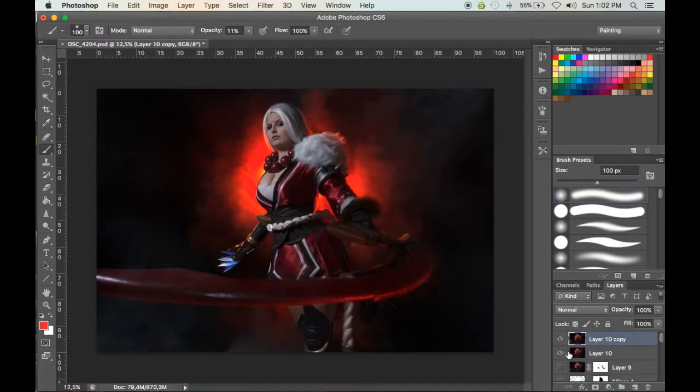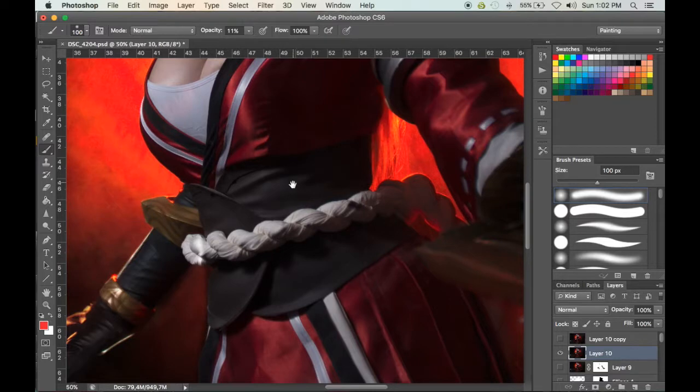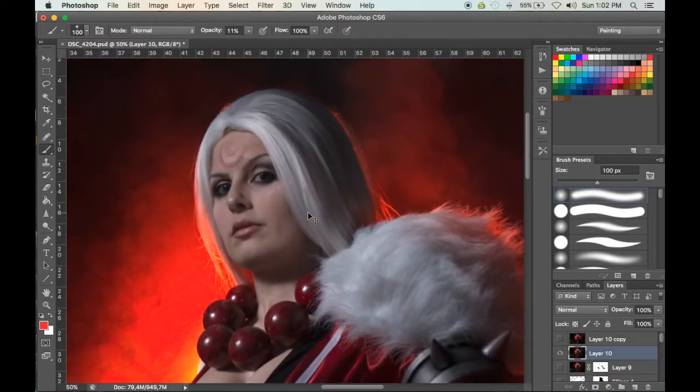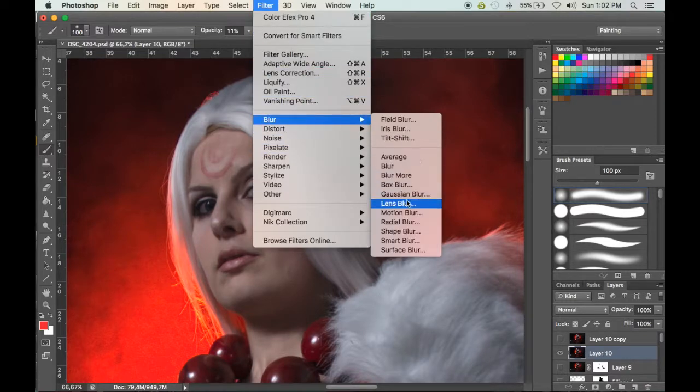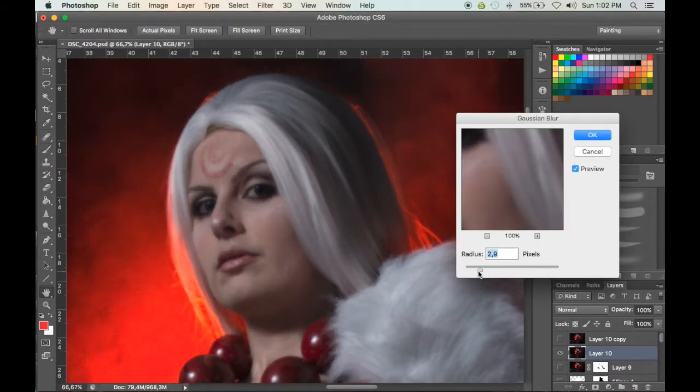I'll duplicate by dragging it over to the new layer box so I have two copies, then I put the top one off and go to the bottom one, zoom in on the face so I can see the detail. Then go to Filter > Blur > Gaussian Blur, and blur it just until you lose the detail in the skin but not in the features. So it makes her features a bit fuzzy but smooths out the skin — that's all you want. Apply that and then put your second layer on.